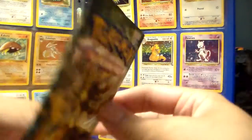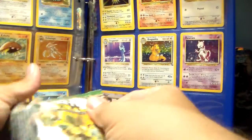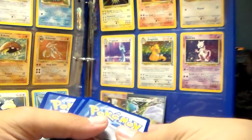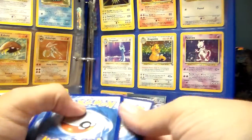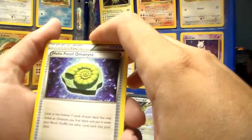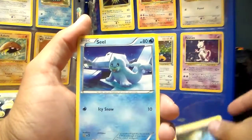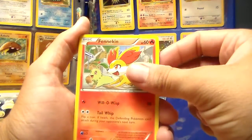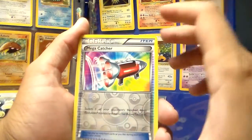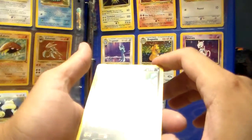And this is the Delphox pack, so we'll see here. Here is the code card — please use them, because all I do is throw the code cards away. A Sencino, Helix Fossil Omanyte, a Wigglytuff, a Diglett, a Seal, a Finnequin, a Carbink, a Deerling, reverse holo of a Mega Catcher, and the rare is a Manectric Buzz Non-Holo.